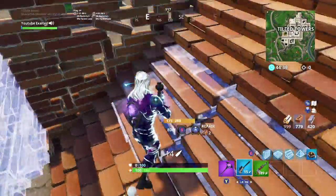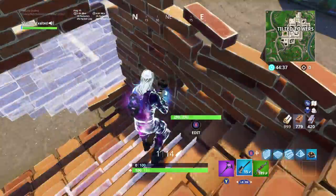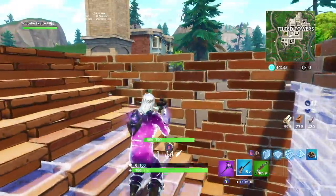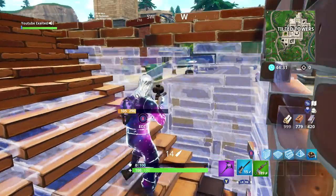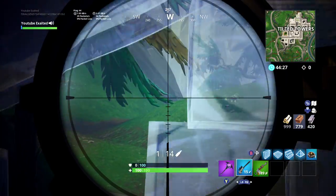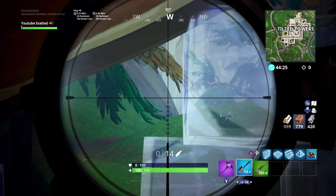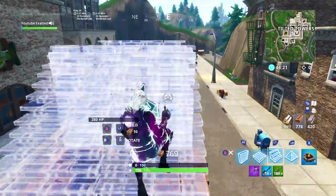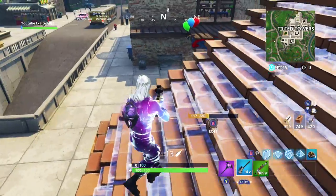I did damage to my stairs, no damage to the wall — the bullet went right through the wall straight into the stairs. Now I'll show you this so you can actually watch the bullet travel through it — shoot right through the window, right through the wall. This is super game-breaking.